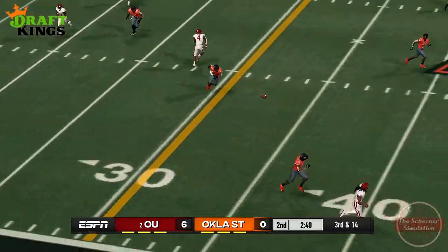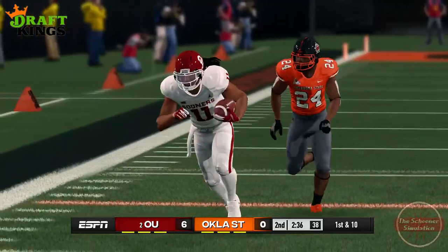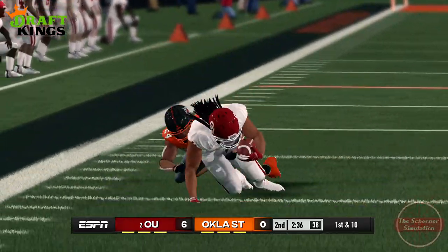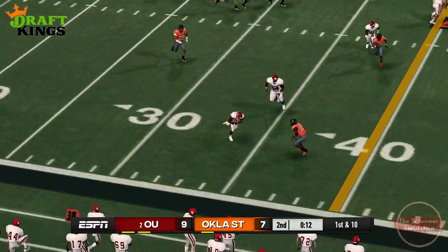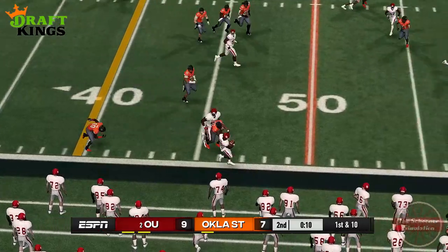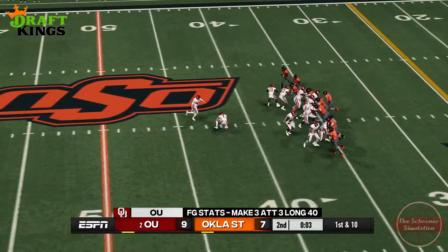The run game was kept squarely contained, with only a handful of rushes breaking the line of scrimmage. While this made it extremely difficult to find the end zone, Berkic is able to come out onto the field in prime position to put the Sooners up by enough to feel comfortable, but never safe, even when he nailed a 52-yarder going into halftime.